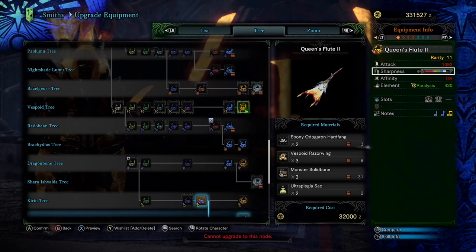The sharpness is solid with a decent chunk of white and purple being accessible with just level 2 handicraft. 0% base affinity, which it would have been nice to see something like 10% at least.